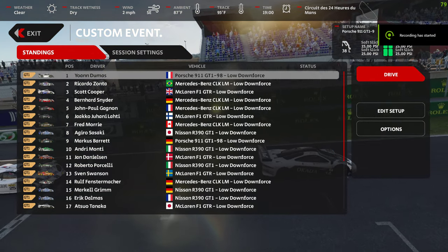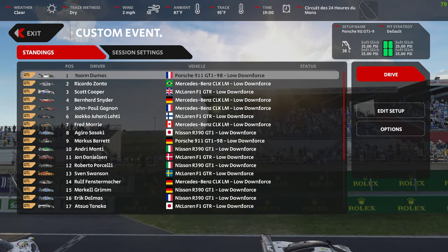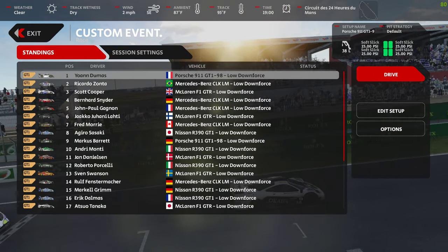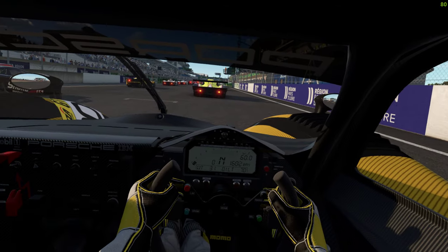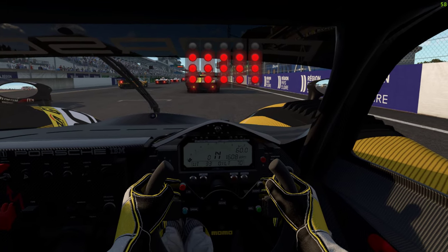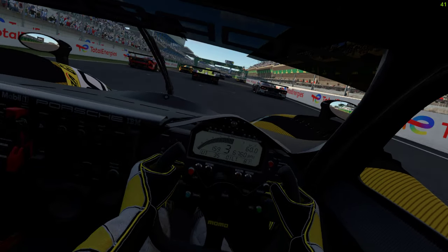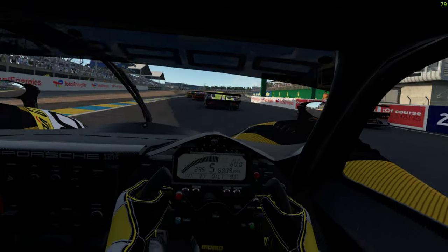Just a quick two laps. AMS 2 has been updated again. The biggest thing for me is going to be particle effects on water and dust being kicked up from the track. We've already looked at water, and now we're going to look at dust. This is going to be on the back straight.